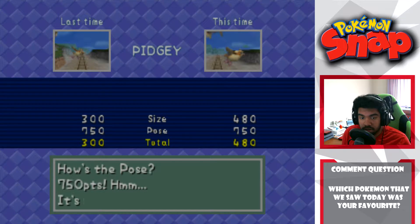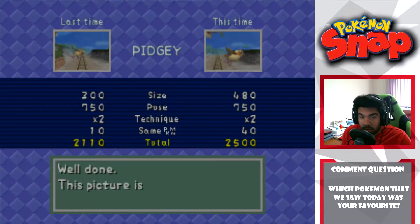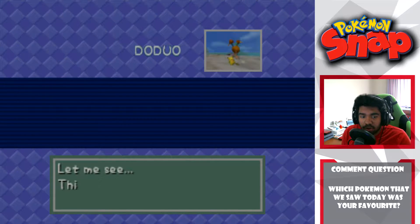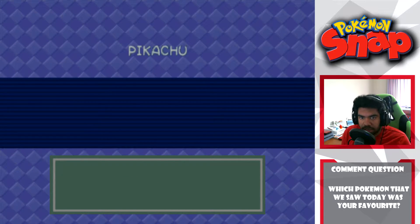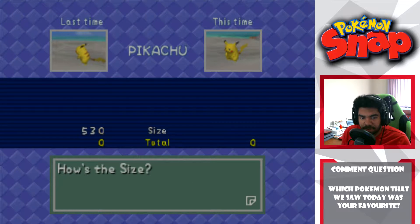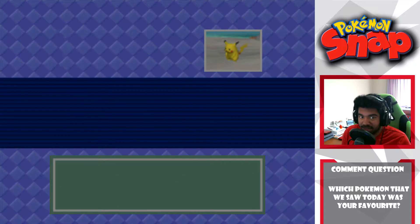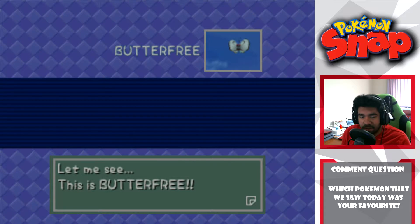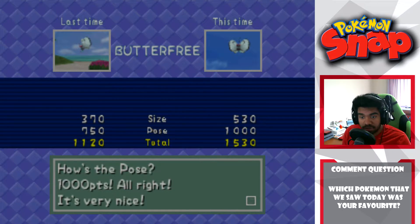Okay, better photo than before, just as good a pose and double the points for technique - we get a 360 point boost or more than that. We're doing well, ladies and gentlemen, we are doing well. Now we got a duo here. Yeah it's decent - it was better than the last one. Pikachu - this will be better. Size, pose, double - barely better but it is better, just because Pikachu is a little bit closer and it's actually facing us rather than facing away. Now let's compare Butterfree - I pretty much had the exact same photo in the first run. 1000 for the pose - wow!